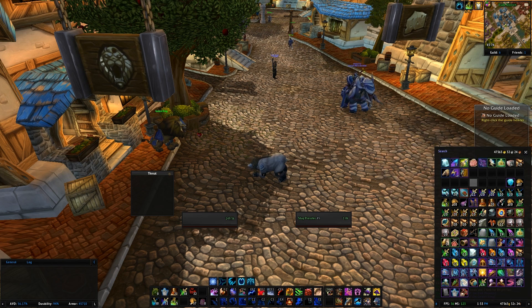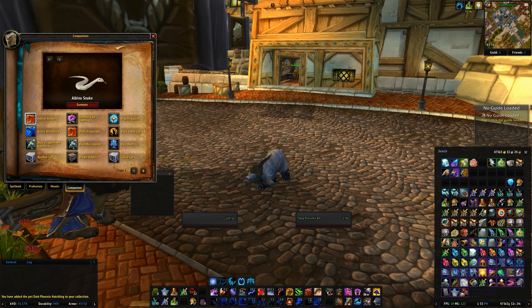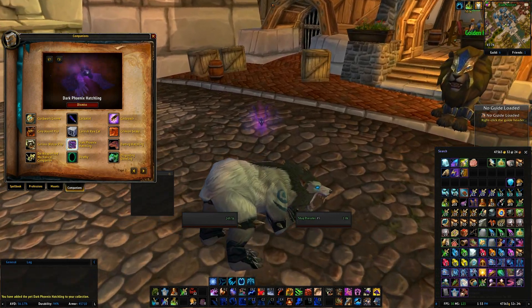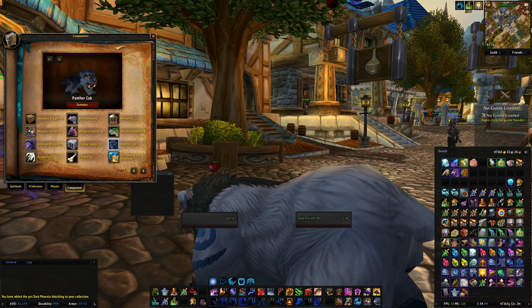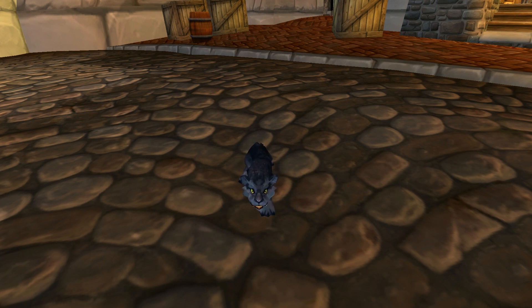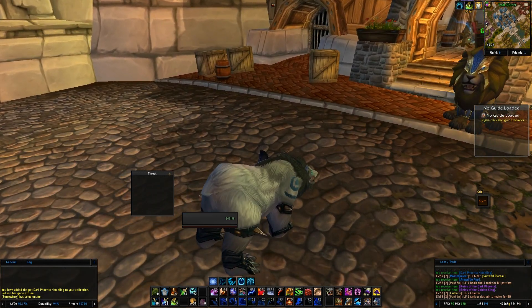Let's start with the Dark Phoenix Hatchling. There he is — he's pretty. I have a thing for purple, so this may be my new always-out companion. Usually it's either him or the adorable panther cub that's part of the quest series with the new ZA/ZG dungeon line. He is just so freaking cute. I just want to scratch behind his little ears. That's going to be a tough one to choose between.